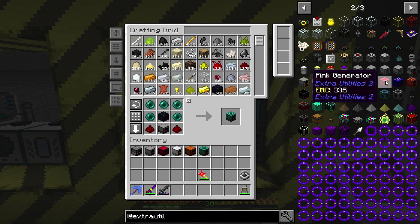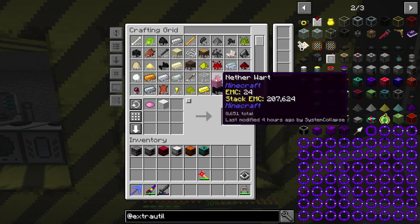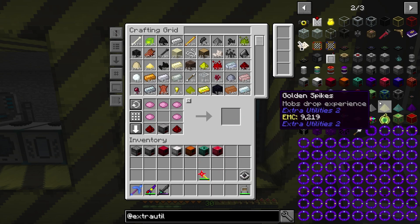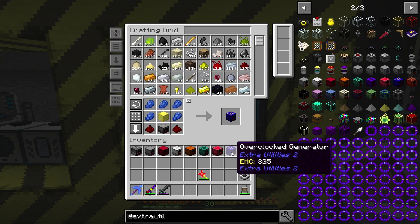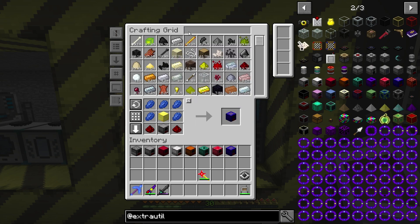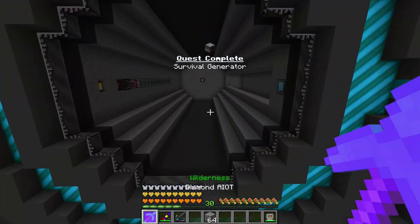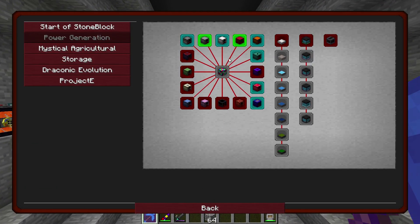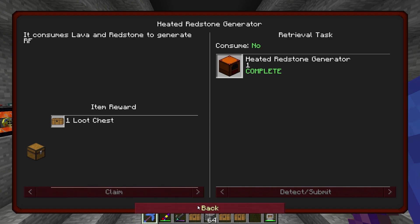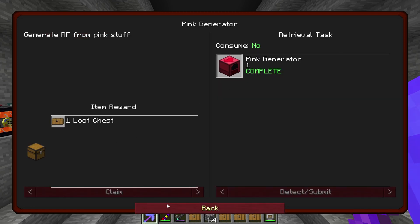Potion generator I don't think I'm going to do today. We can do the pink generator though — let's grab that. Do we have enough pink dye? We might need some pink wool. Let's go ahead and grab the overclocker as well. I'm going to grab some cobblestone because I have a certain way I want to have them set up in the room. We're probably going to get a bunch of quests here — let's go ahead and grab these and see what we get in the loot chest.